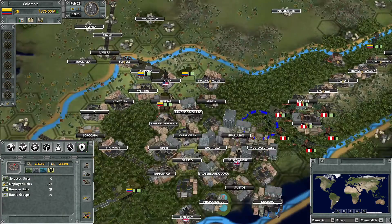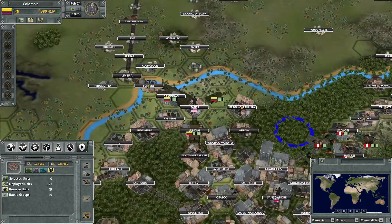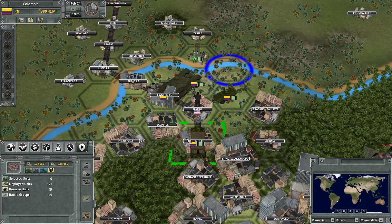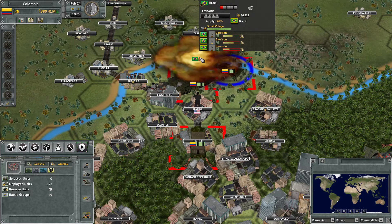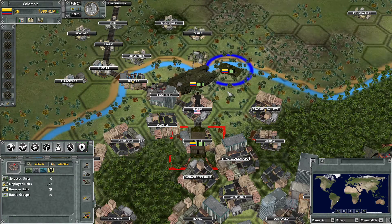Peru actually has quite a bit of troops in here around — have they started producing troops yet? Possibly. We've got a decent bit of troops here and we should be able to clear them out. We are actually just about at the end of the episode here, so I'll just end it here then.